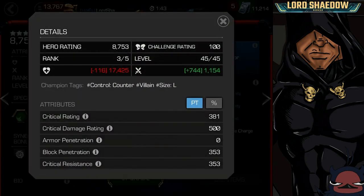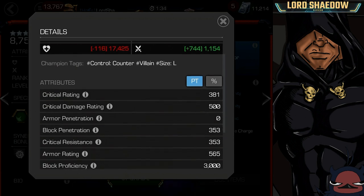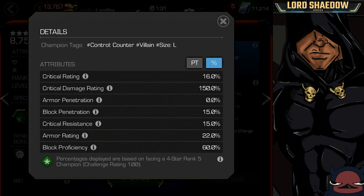Let's take a look at his attributes. He's a rank three SIG 200, so bear that in mind. Here are the champion tags: Villain, he's large, and he has control counter. Let's switch over to the percentages. Crit rating makes a difference, and the block proficiency. His block proficiency is 60%, which is decent. If you have someone who is over 60%, then that's really good block proficiency. He even has some block penetration, which you don't see a lot on other champions — that's interesting.